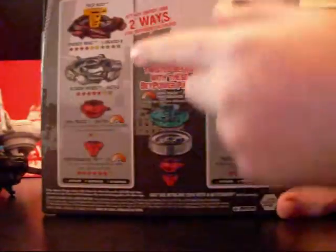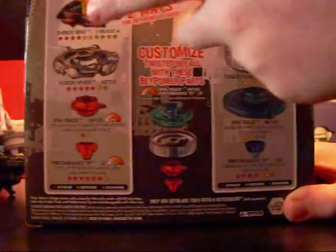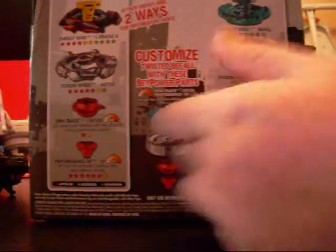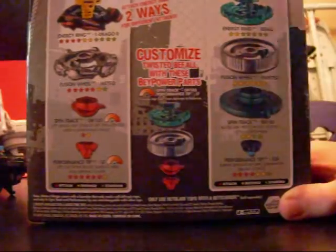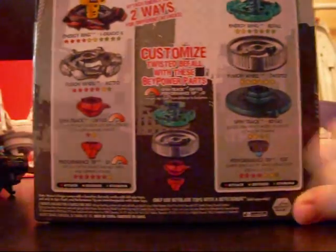Here are the parts of Medial Drago. They classify the spin attack and performance as power parts. And here is Bifo.